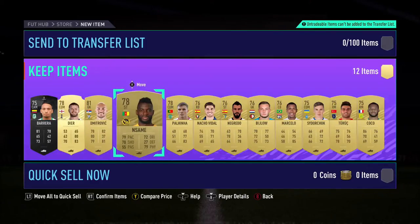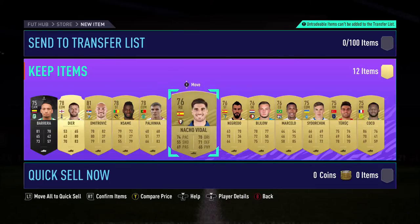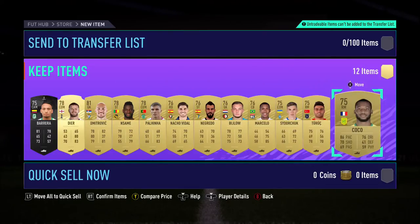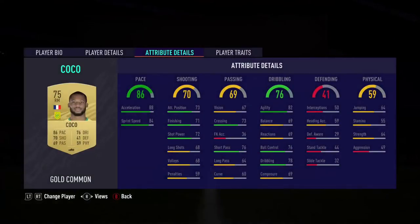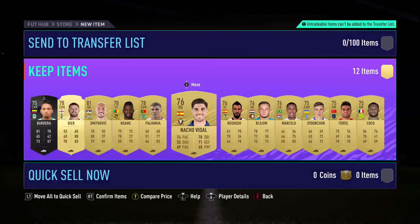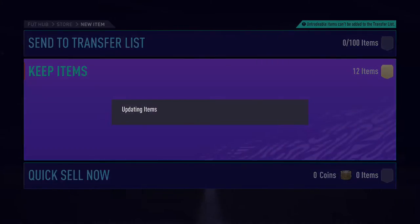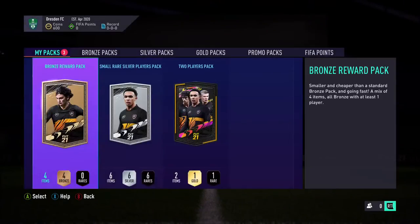Eric Dier — I'll take that. Dimitrovich — I'll take that as well. Coco with three-star — nah. Decent pack overall, I get Eric Dier. I still gotta fix my team up.